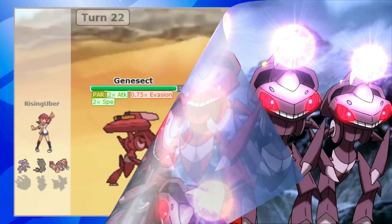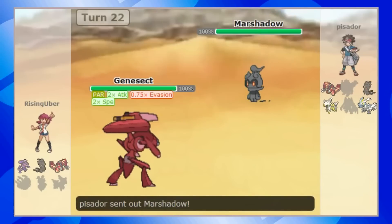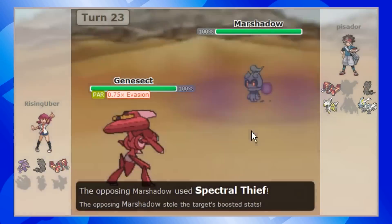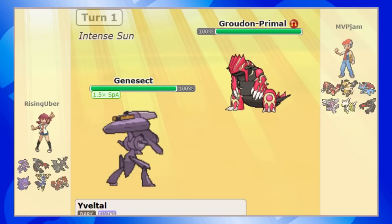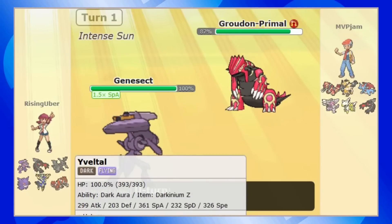Fortunately, we eventually got wise and banned Genesect. Better late than never, of course, but it still took a perplexingly long time before we reached that point. Then again, Genesect was around at the same time as Mega Lucario, another Pokemon whose brokenness was so seemingly self-evident and obscene that it boggles the mind it lasted as many months as it did. At least Mega Lucario had current-gen blindness on its side. We should have known better with Genesect.